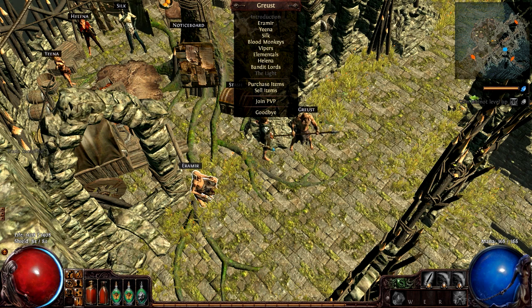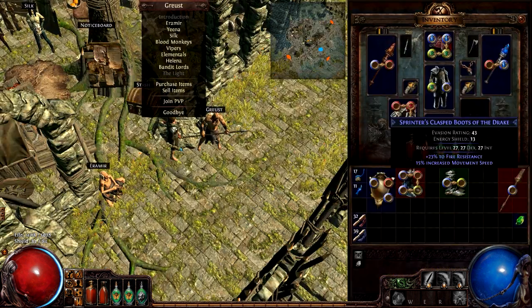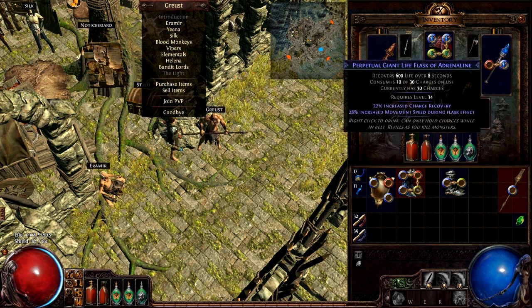Other things you're going to want to pick up, other than the obvious ones, are any blue boots, because they might have movement speed on them. Movement speed is a very valuable stat. You're also going to want to pick up any blue flask, because you can get really good mods on flasks. Like this one — I found this on the ground: charge recovery movement speed, which greatly increases your clear speed. It's very valuable to have a flask like this in a race or any situation where you're trying to be efficient.